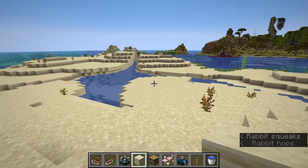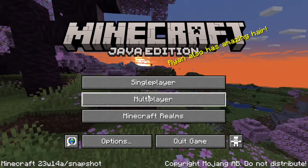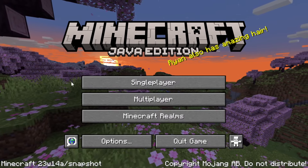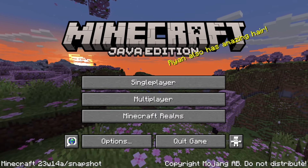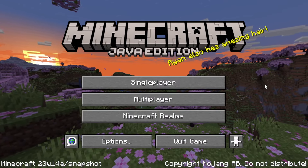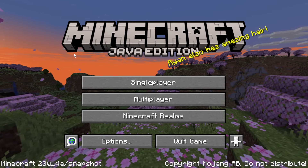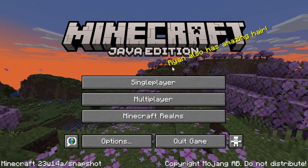For the next change, let's go back to the main menu. There are two changes here. First, they've added a new panorama — a beautiful cherry grove biome, which is the only new biome added in 1.20. It looks majestic with the new cherry blossom particles falling and a beautiful sunset. The second change is a new logo for Minecraft Java Edition — it is less pixelated and looks more like the Bedrock Edition logo, with 'Java Edition' written right below it.